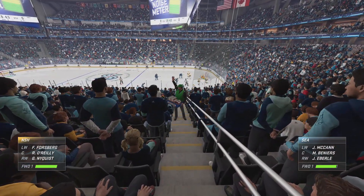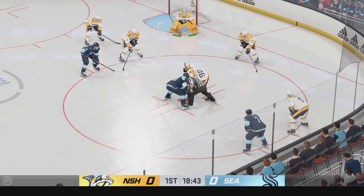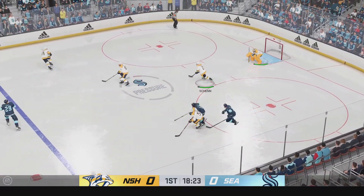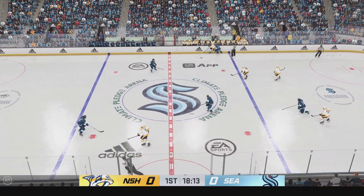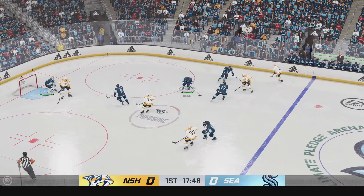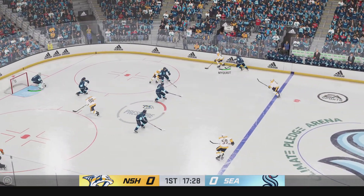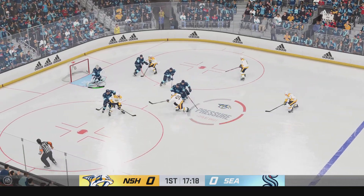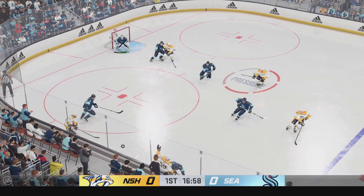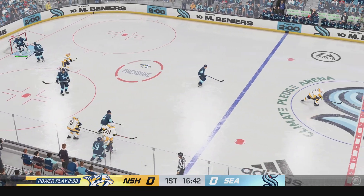Lots of time left in this period, still looking for our first goal. Nashville's got a hold of the puck. Slick feed. Good, solid check and he loses control of it. Sends the feed in front — that doesn't go as it's off the stick! Tries to feed it over to Yossi. Denies him!